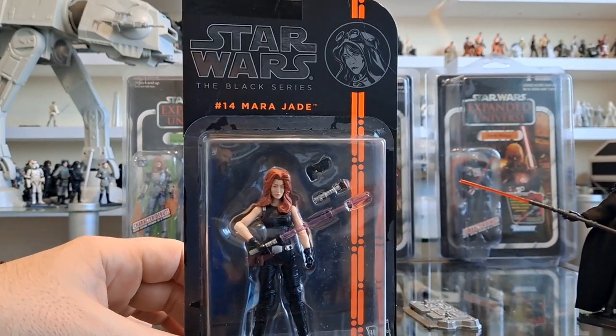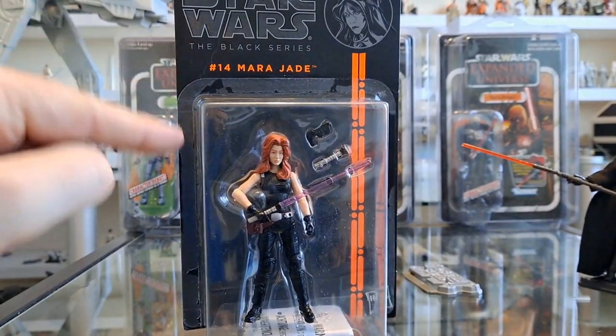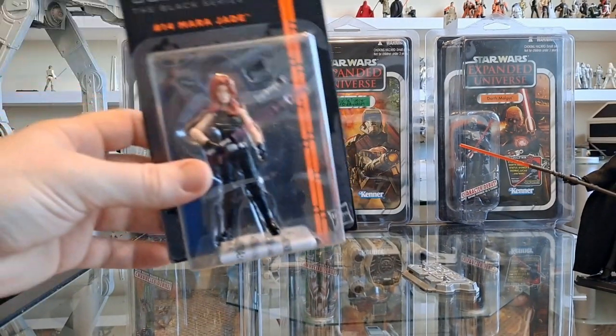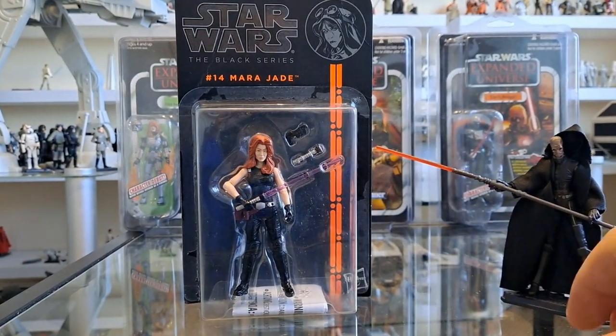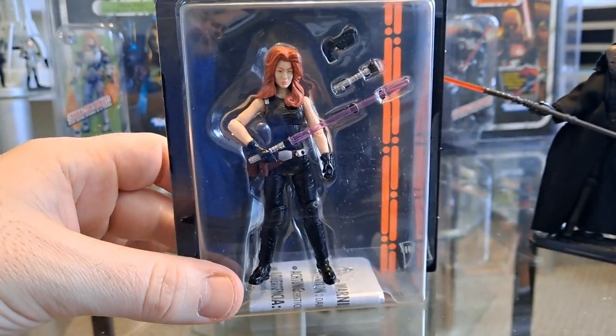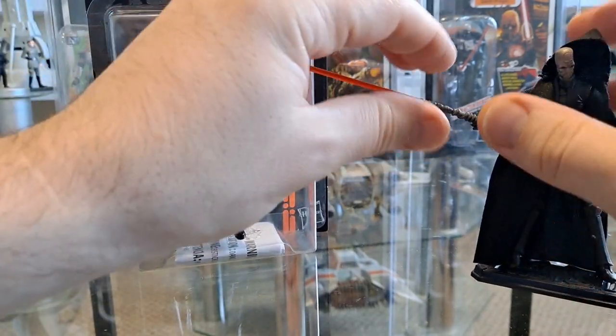The packaging really showcases the figure inside it. My issue has always been that a lot of the figures in this line should have been in the vintage collection behind me. Specifically, Mara and Plagueis would have been great on their own vintage cards. There's only seven in that line — there should have been at least nine, and these two are definites.